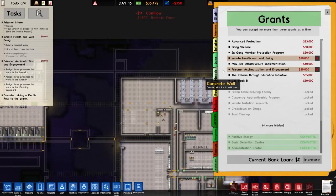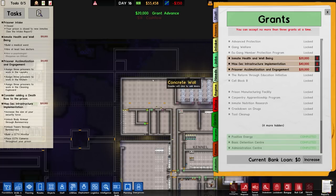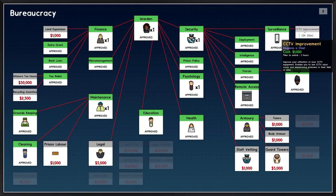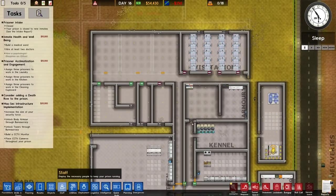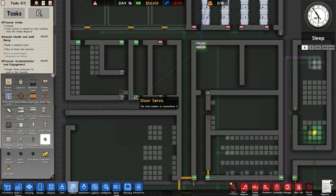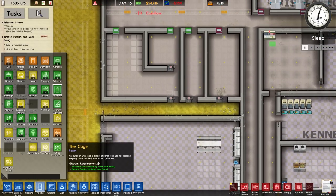In terms of grants, we can go for many things. I think we're going to go for max sec infrastructure - increase the size of security force, unlock body armour through bureaucracy, taser through bureaucracy, build CCTV monitors and place them within the prison. We're going to pick that up and also go for a CCTV improvement, which improves utilisation of CCTV equipment and enables you to see CCTV vision cones and misbehaving prisoners. Whether or not we're actually going to have CCTV from the very beginning, I don't know - there were some comments on the previous episode regarding that.